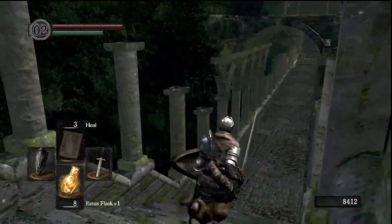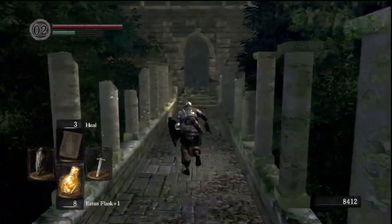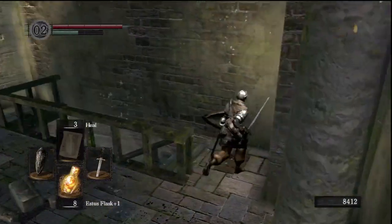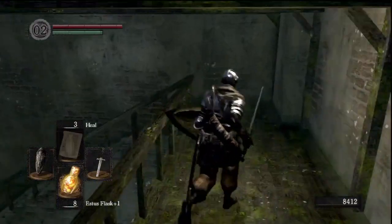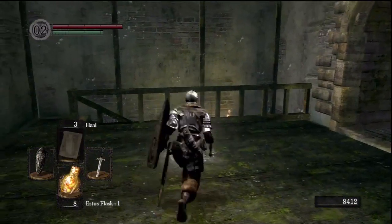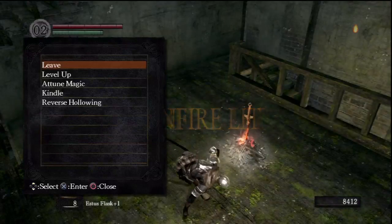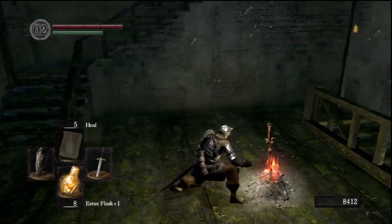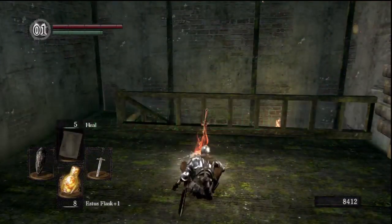Right in front of me is going to be the next bonfire with the blacksmith. I want to get two humanities to get myself back alive and kindle the bonfire. I was using all those souls to accumulate as many as I could beforehand — I'm not going to spend them to level up, but instead I'm going to buy titanite shards so I can upgrade my two-handed sword to finally replace the Astora Straight Sword.